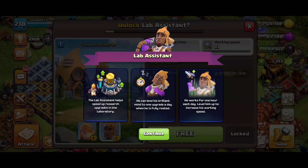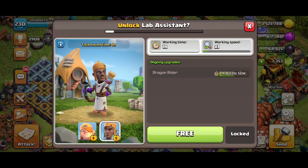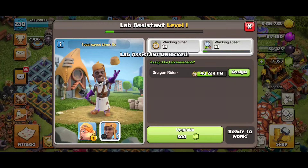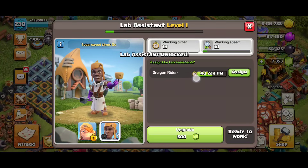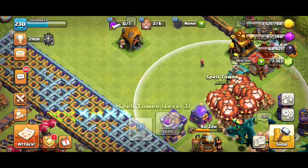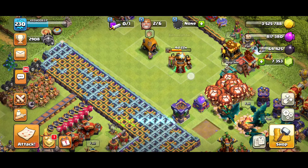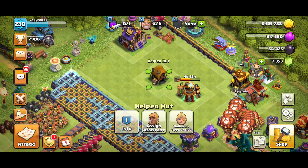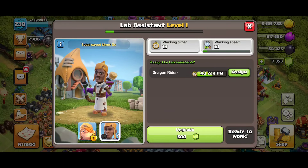If you click on Continue you can unlock this for free. I clicked the free button and I can assign him to work on my laboratory. My Dragon Rider is currently on upgrade — it's showing four days, 22 hours, and 11 minutes remaining.